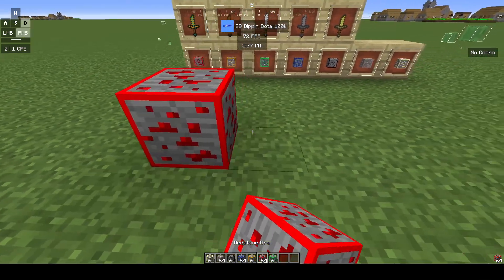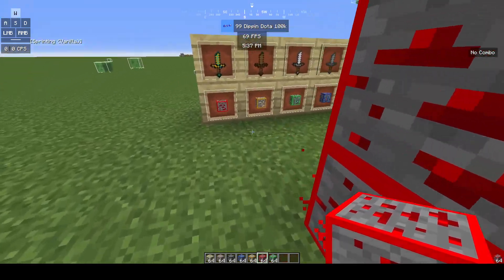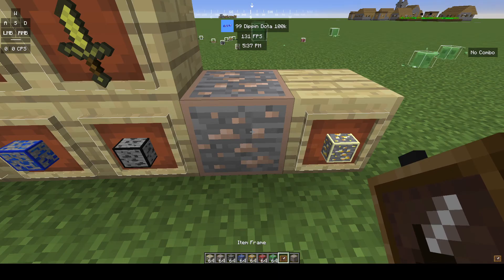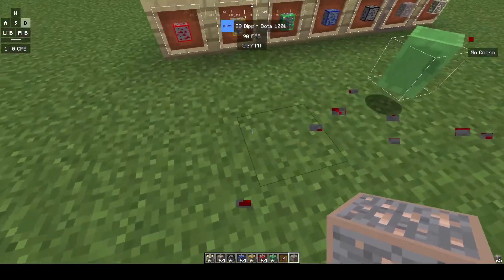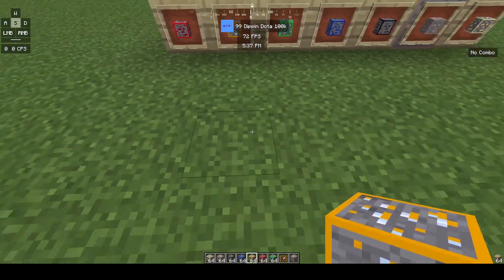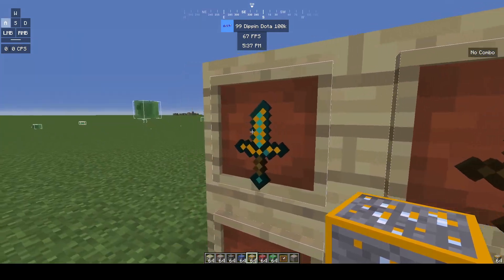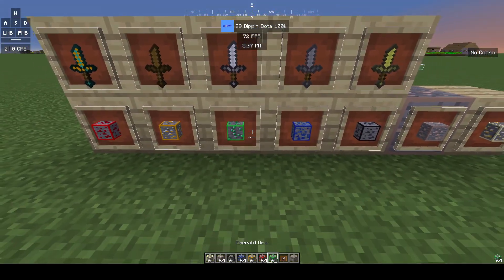Now moving on to ores. So we have the redstone ore — this is the redstone ore, pretty casual but it looks pretty cool. It's squared. Now the diamond ore is bluish and orange, kind of like the diamond sword.